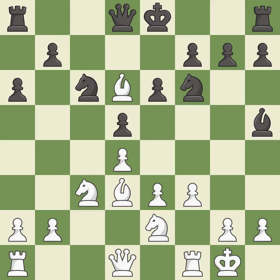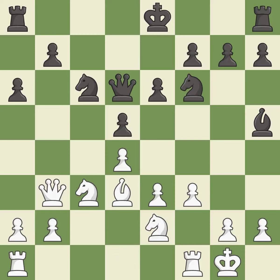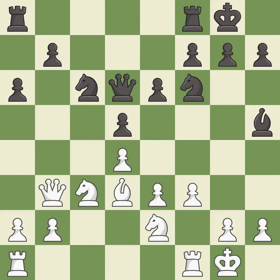It is the last book move — this maintains the balance in material with a good trade. It is best. Recaptures. This overlooks a better way to connect rooks — it is an inaccuracy. This connects the rooks, which helps them coordinate together in the future. It is best. This takes an open file, a common method for activating a rook.